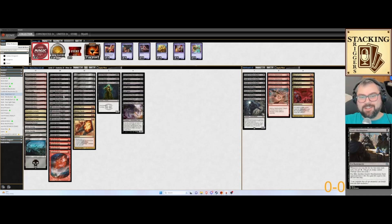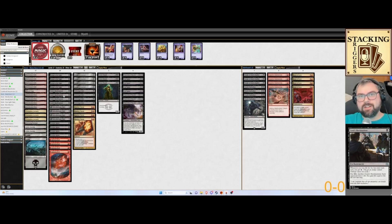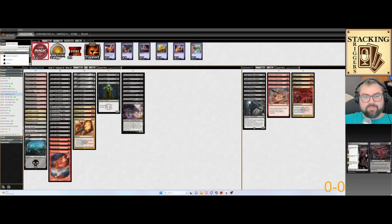Gonti's Machinations — I think that's how you pronounce it — allows you to gain and drain three life, assuming that you've taken damage. With our mana base, you can do that pretty easily. Basically, you have to take damage once per turn to get your energy, and then it takes two energy to activate it.